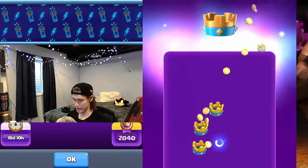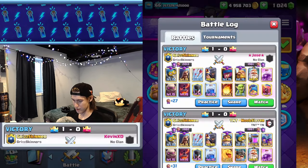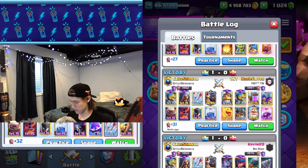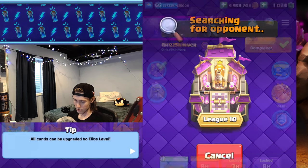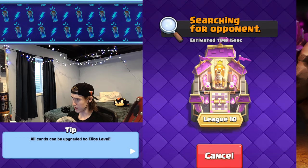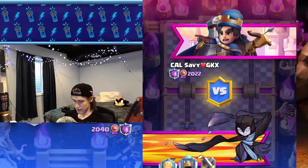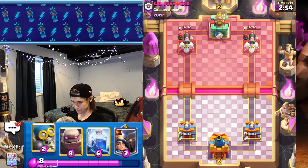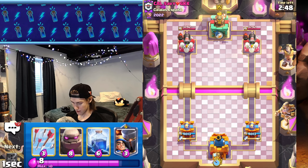So now we're at 2040, up from 1386. We got three dubs in a row — beat monk twice, pekka — these are some pretty hard counters and we're doing pretty good against them. Hopefully we can keep this up. If not, I think I will end it on the next loss — that's how I'm going to end my videos now, ending off on a loss.